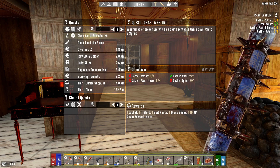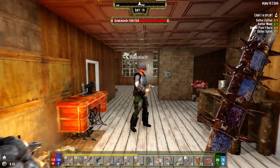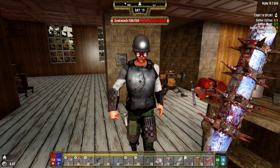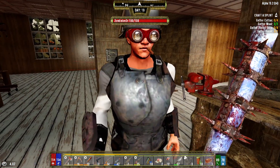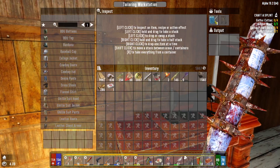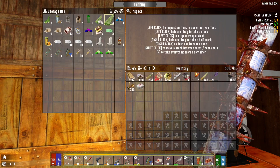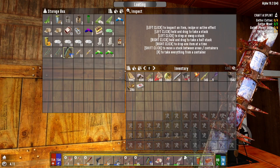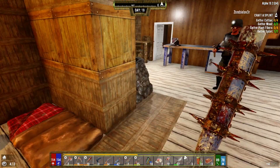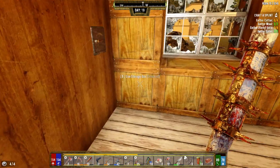I need to do some science-y gathering and things like that for my scientist quests. We've probably got some of that on us. I need to gather cotton, plant fiber, and a splint. Let me look for the splint. We've got 48 plant fibers, 35 cotton. I'm sure there's a splint over there. We don't need even close to that much. Where is that stuff, though? Bottom left.